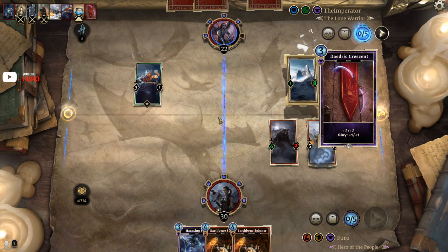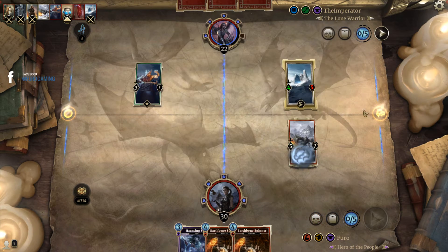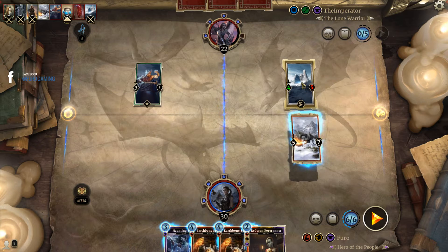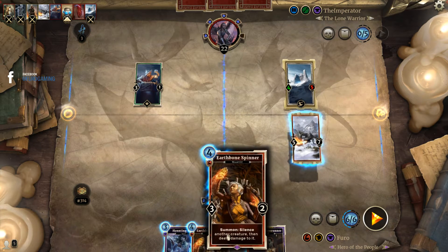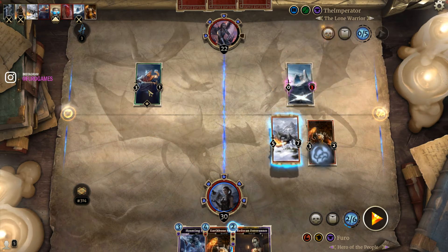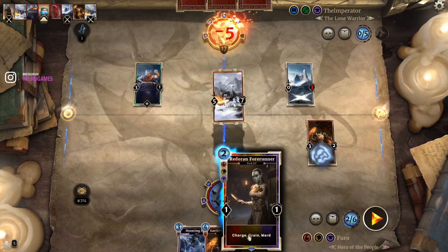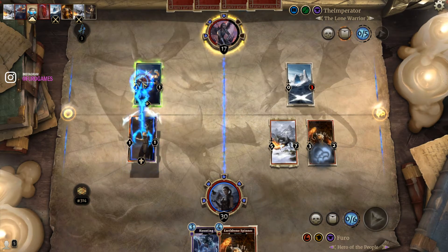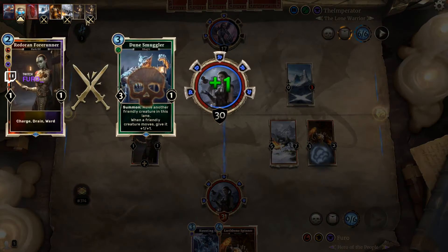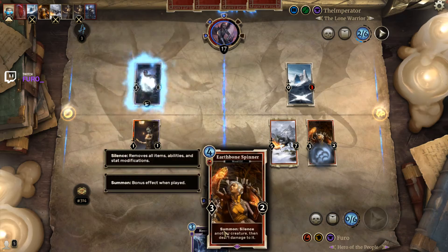A Dune Smuggler — it's not a 1/8, so we might want to use the Earth Bone Spinner. He's running a lot of items. We use the Earth Bone Spinner on the World Wall. We hit him in the face — the Black Dragon can hit him in the face too, but it's a 4/5, no way I'm leaving you alive. We kill the Dune Smuggler with the Redoran Forerunner — go face first, then use the Forerunner so it doesn't get the plus-one effect when shifting lanes.